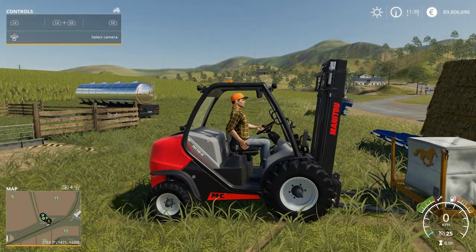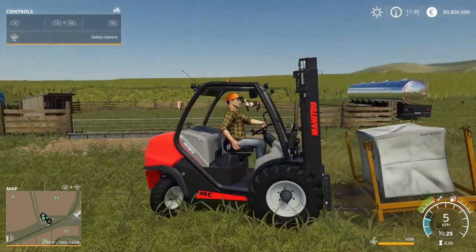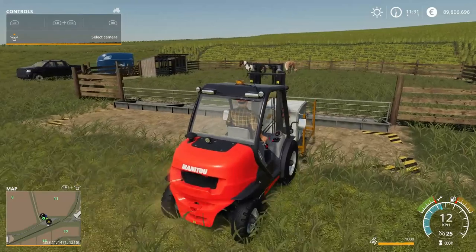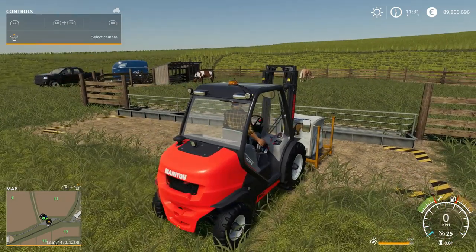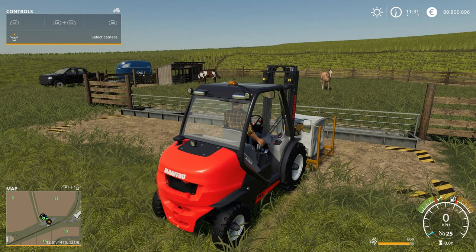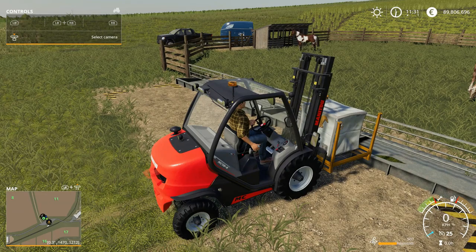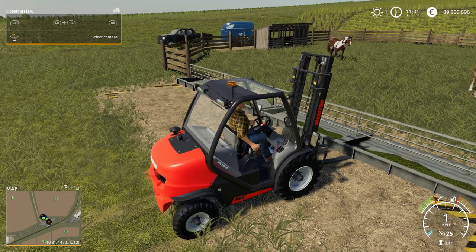Just drop the oat bag close to the pen and you can hear it loading up. One way to check is to hit your start button, go to your animals - you can see our horses now have some oats, 139 liters so far. It wasn't fully emptying at first but now it's fully draining in. That's fine, we'll leave that for now.